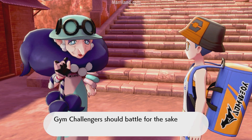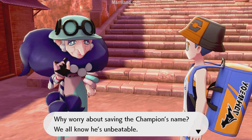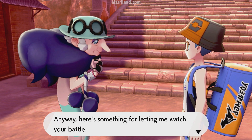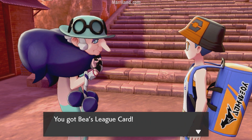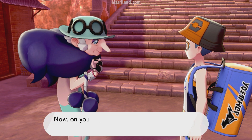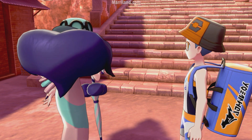A bystander comments that gym challengers should battle for the sake of their own Pokemon, not to worry about saving the champion's name. Here's something for letting them watch your battle — it's Bea's League Card. Or, if you're playing Pokemon Shield, she'll give you Allister's League Card instead. On you go — you're headed to the Stow-on-Side Gym next.